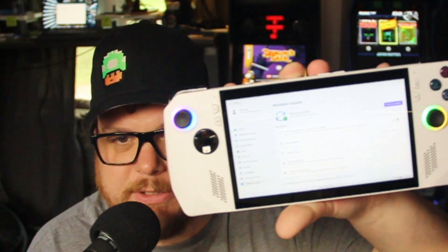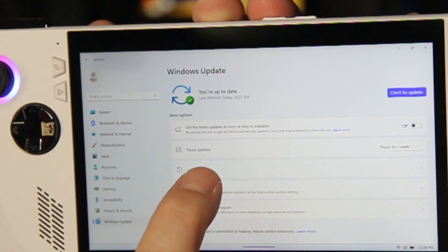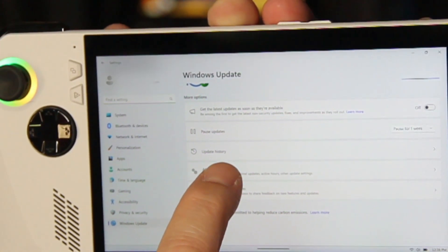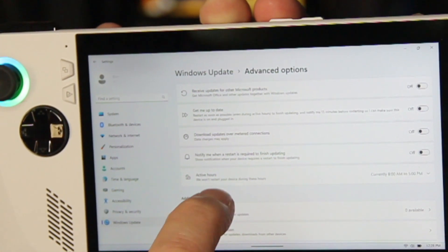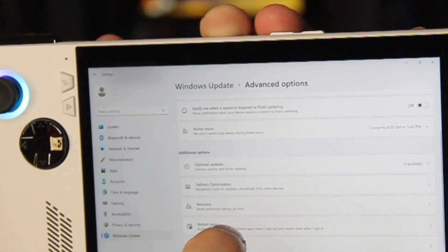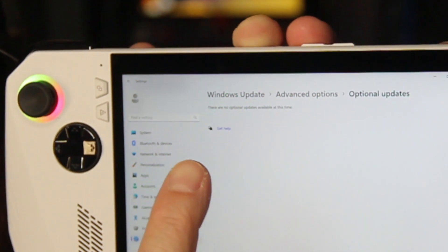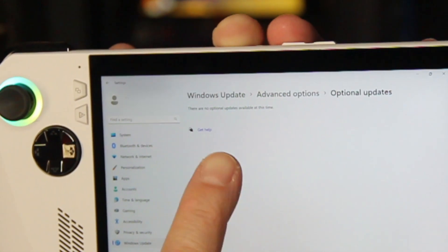When you close out of everything and since you're on Windows, if you just do a quick search for 'update,' you'll get to the Windows Update window. Once you're on that screen, scroll down and go to Advanced Options. In there, you'll find Optional Updates — if you click on that, this is where you're gonna find the updates that are going to allow you to play this.